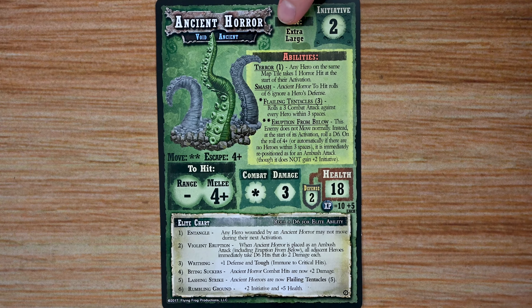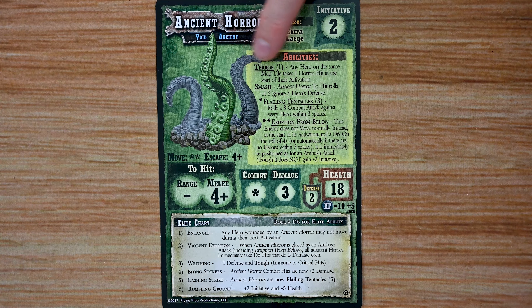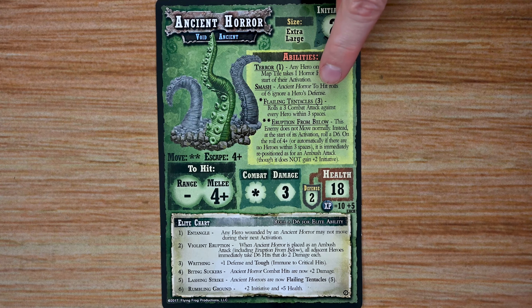These guys are an extra large enemy and are going to have an initiative of two, with a few abilities that make them unique. First off, they cause Terror — any hero that starts on the same map tile is going to take one horror hit at the start of their activation. They also have Smash, which means that to-hit rolls of six are going to ignore heroes' defense.